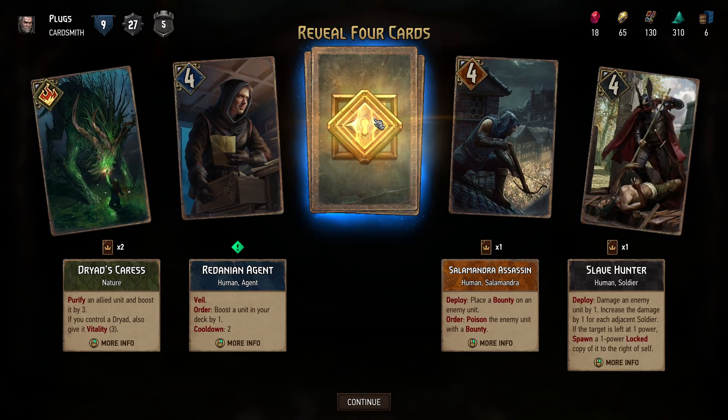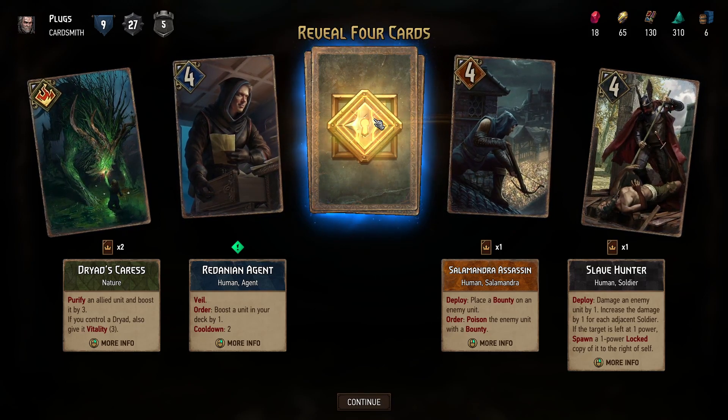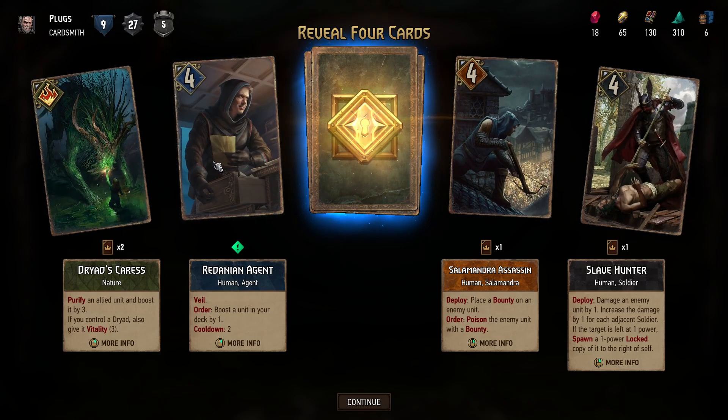Drakenborg — is that the card that went with the agent?